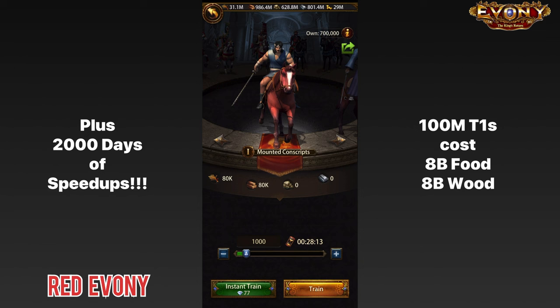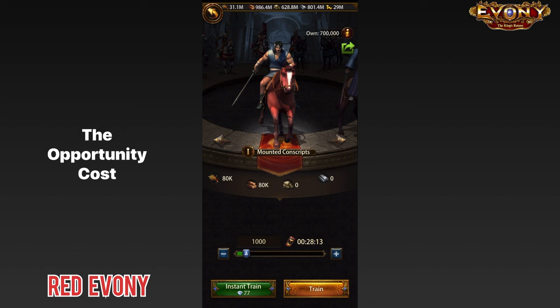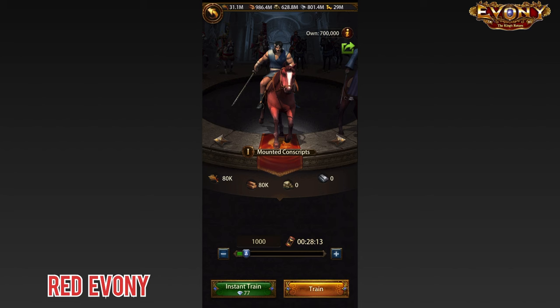The other thing relating to cost is opportunity cost. What I mean here is: what other things could you have built with those 8 billion resources that you're putting into T1s? When you look at it, there is a lot of stuff you could have potentially done with those resources, so that's something you will definitely have to take into consideration.